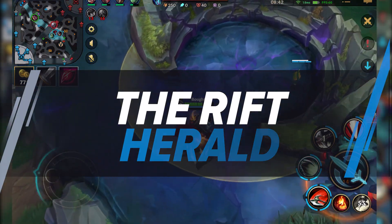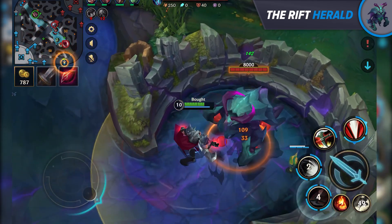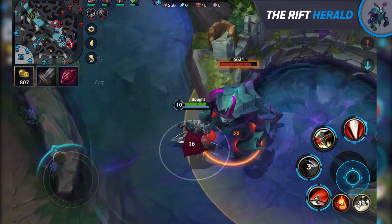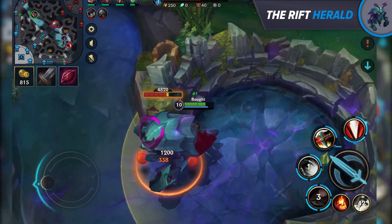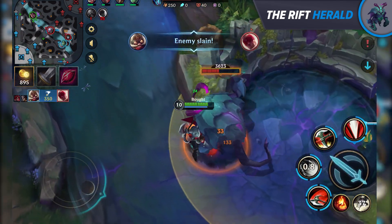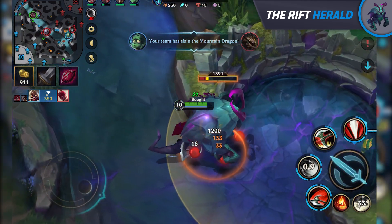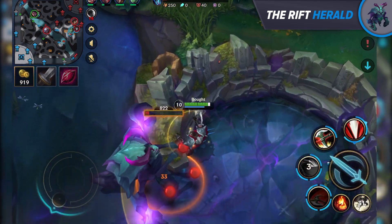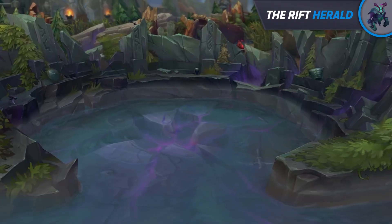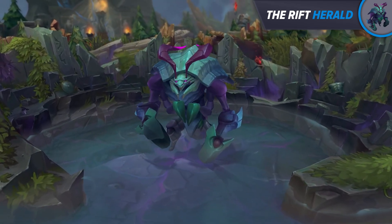The rift herald spawns at 6 minutes into the game and can only be slain once. Killing it grants 300 gold and using it close to a lane sends it charging at enemy structures, dealing quite a bit of damage. Nevertheless, you should always consider the investment you're making by spending too much time taking it. Ask yourself: is the herald really required to get that turret, or can you take it without the loss of tempo? I'd view the herald as an objective you only want to take in trades, or if you cannot take down the mid outer turret without it.